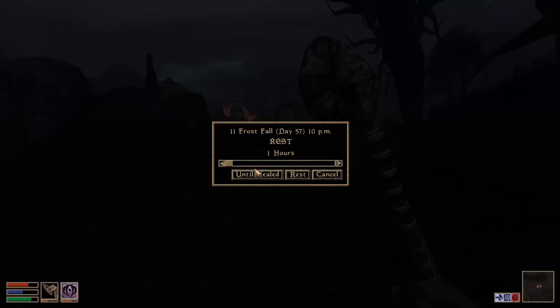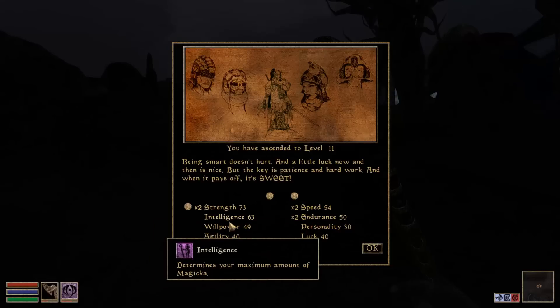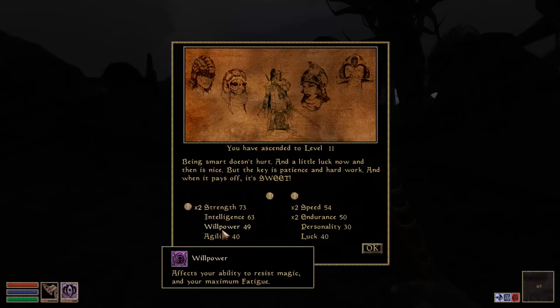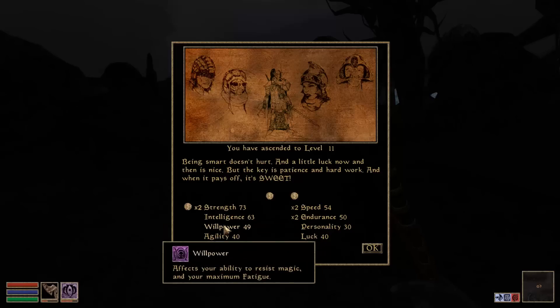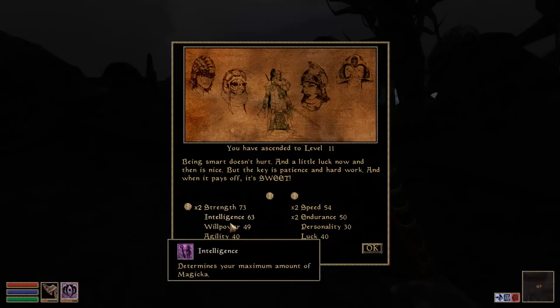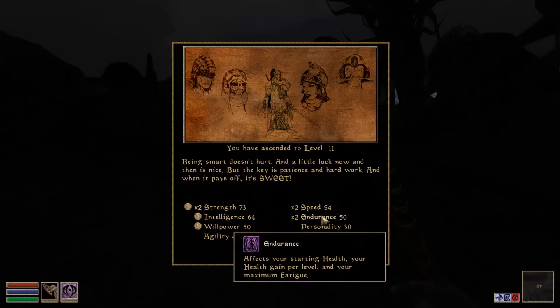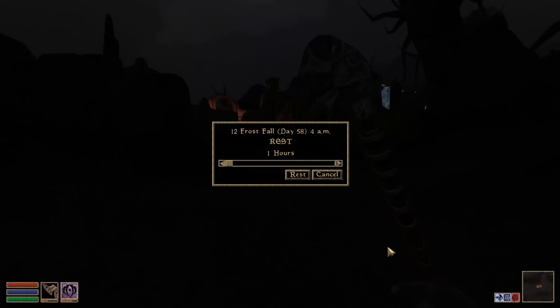The reason I brought you in in the darkness is because we need to rest and level up. We don't have many multipliers here. I'm tempted to get Endurance because that has a multiplier, but the others don't — Maximum Magicka, Ability to Resist Magic, and Maximum Fatigue. I'm more inclined to go for Intelligence rather than Willpower, but a lot of people keep telling me Willpower is very important too. I guess we'll stick to those three. At 50 Endurance, we're not having too much trouble defensively. We're level 11.